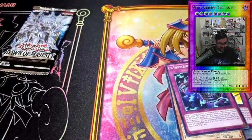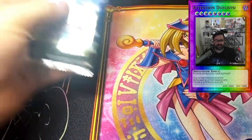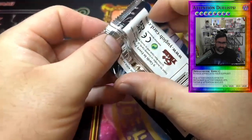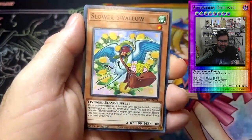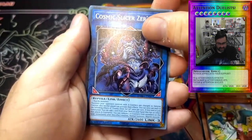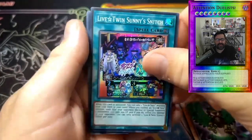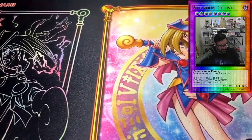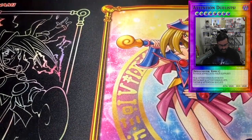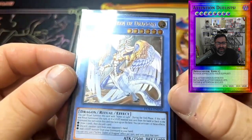Alright, last pack — Dawn of Majesty. Stardust Dragon starlight, is it possible? Converging Wills Dragon, Slower Swallow, Comic Slicer Zero... it's not. It's Live Twin Sunny Stitch — so we end on a super rare Live Twin Sunny Stitch. Still, the chaos box delivered: Preparation of Rites, secret rare Mayakashi, and what could be a gem mint 10 Sapphire Queen of Dragons ultimate rare, never pulled out of Duelist Alliance before.